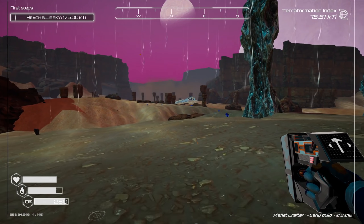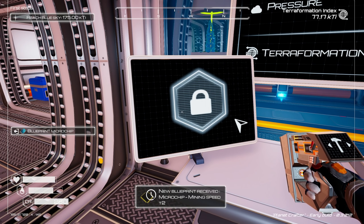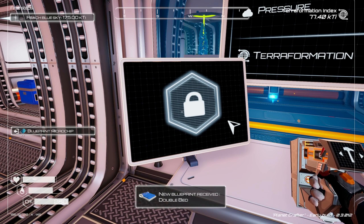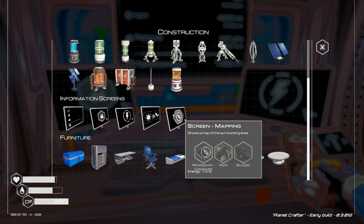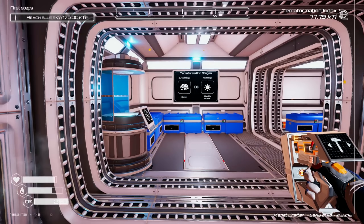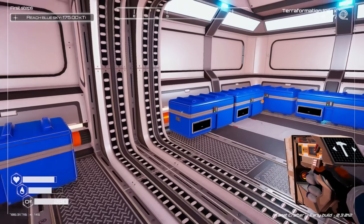Solar panel tier twos take aluminum, I'm almost positive. Let's get our three chips done. Mining speed tier two... and wait — what was that? Mapping microchip! It needs compass, iron and silicon, and it shows a map of the surrounding area. We're going to build that and check it out. Solar panel tier twos need two iron, two titanium, and two aluminum for drill tier threes — we can make that happen.